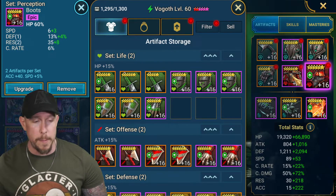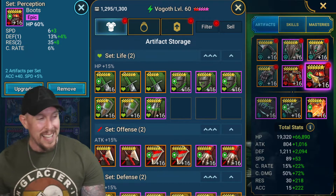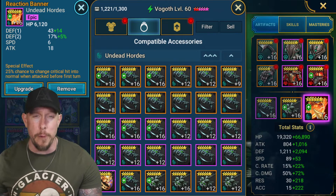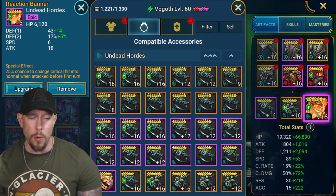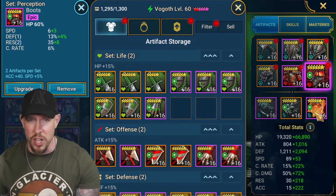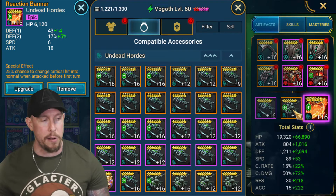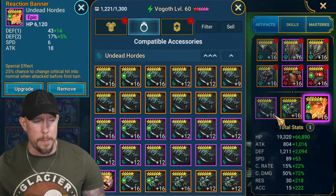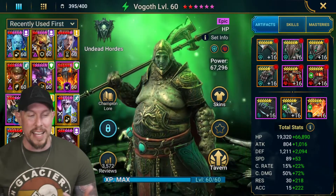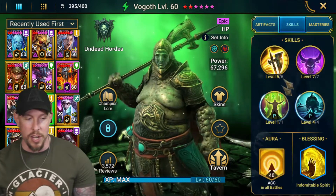For the build priorities: HP% on the boots, HP% on the chest, HP% on the gauntlets. Speed boots are totally fine as well. If you're relying on Provokes, put an Accuracy banner on him to get around 300 accuracy. For now we're just maximizing HP - a little bit of defense never hurt anybody. HP on the ring and HP on the amulet too. The reason we want max HP is that he heals allies for 50% of damage received, so the tankier he is, the bigger the hits and thus the bigger the heals.